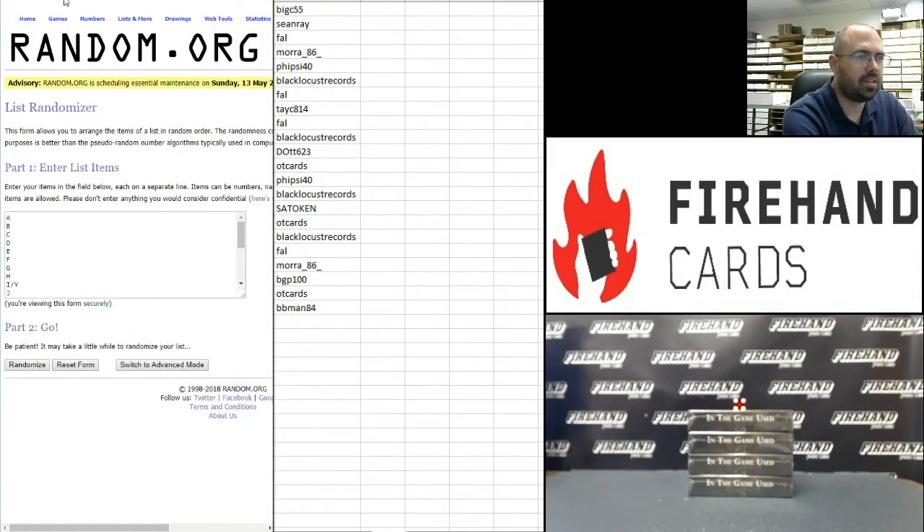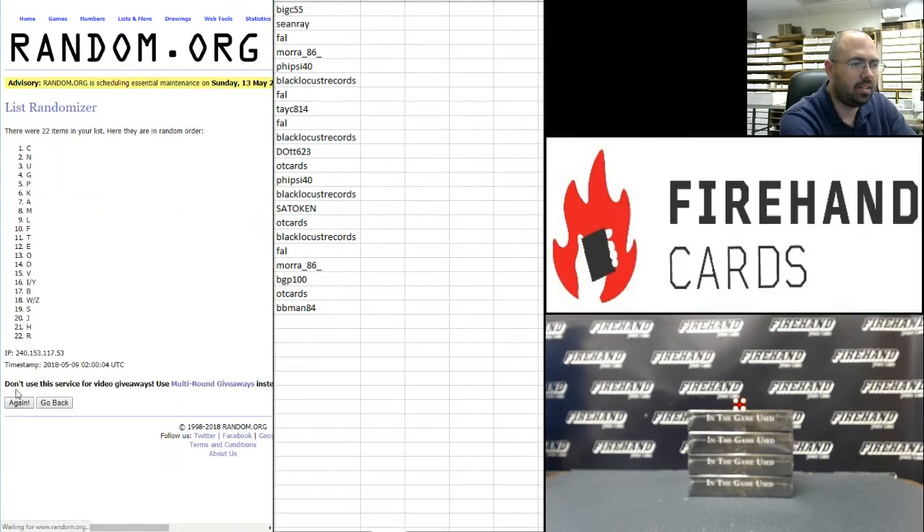And on to our letters: A at the top, W and Z at the bottom — randomized 4 times. The letter M ends up at the top and V at the bottom.